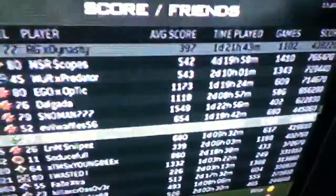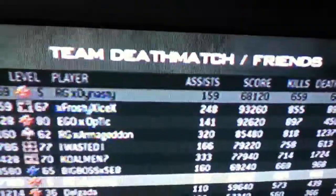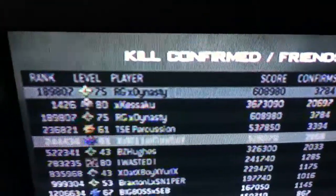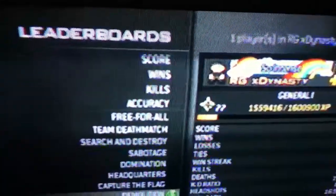look at my kills. If you look at the leaderboards and stuff: free for all, 30; team deathmatch, 600 and something; search, 3000. I only have 3800. 2700 in domination, 9 in headquarters, 45 in capture the flag, 5000 in kill confirmed, 160. See, I reset my stats — you can tell.